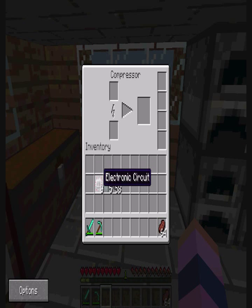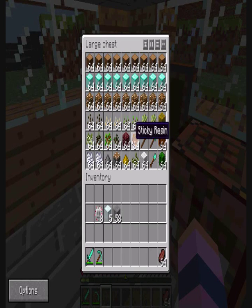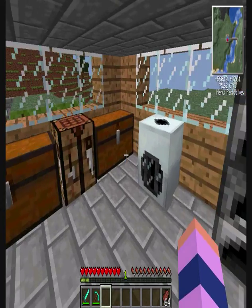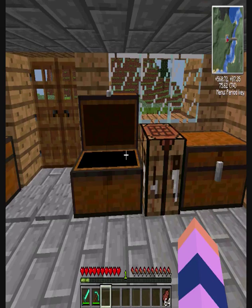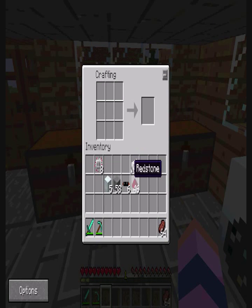The compressor needs power and it doesn't have any at the moment, so we're going to need to build a battery for it. This battery is built with tin and redstone — cabling and redstone — with cable on top, tin down the sides, redstone in the middle. Let's remove those extra side ones. There we go — rechargeable battery, RE battery. But as you can see, the battery hasn't got any power in it yet.